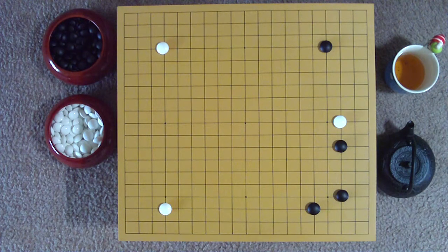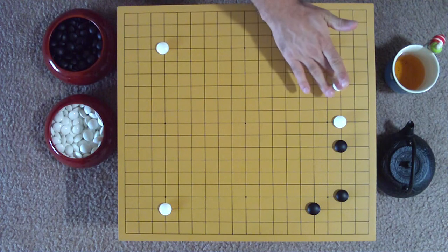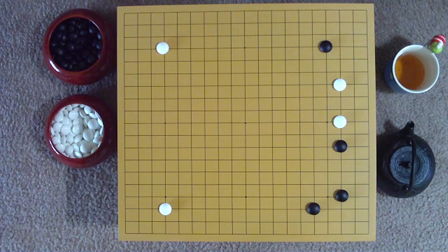White makes good space on that third line with a 2-point leap, taking a third of the right side from black. This will make it easier to make life later in the game.